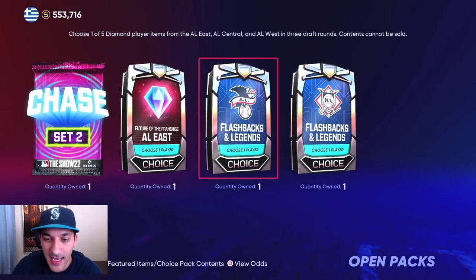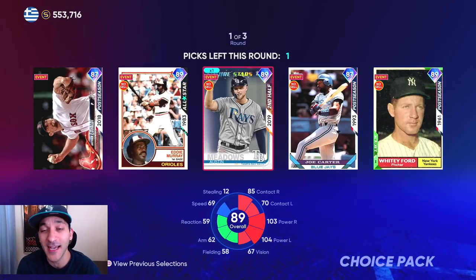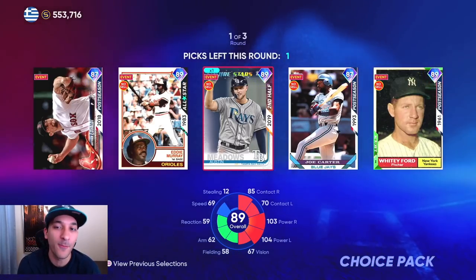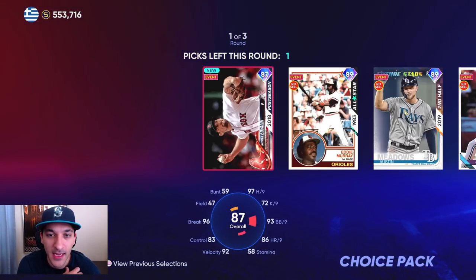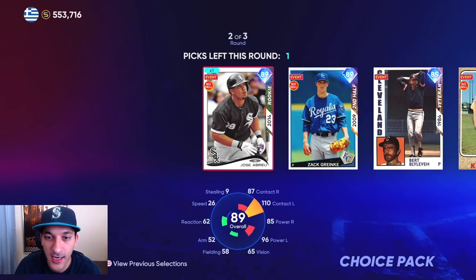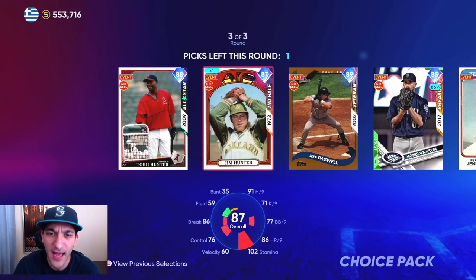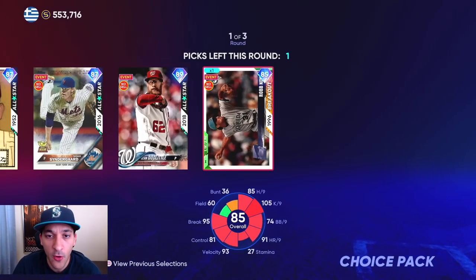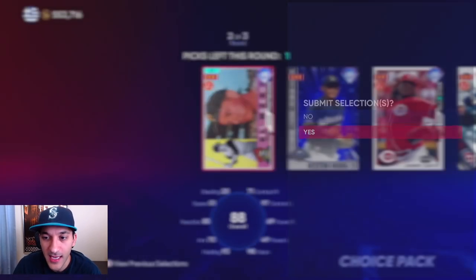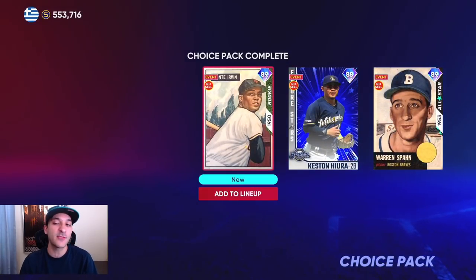Now the legends and flashbacks packs — these help out with collection purposes. Each pack gives you one player from each division, so you end up getting all 30 of these players. We get Eovaldi and with this last pack we might literally have all of them now. We take the all-star, Keston Hiura, the future star, the rookie, and Monte Irvin — so we got all the legends and flashbacks. Not bad.